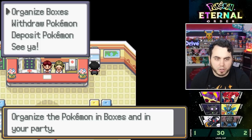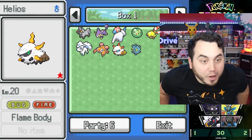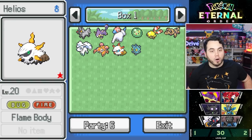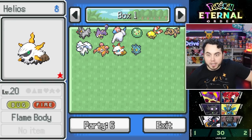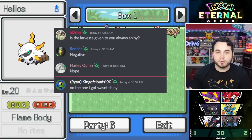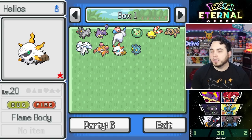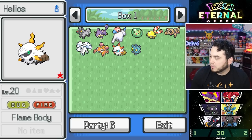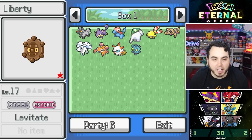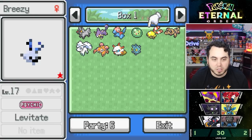Let's check if the Larvesta from the last episode was Shiny. No way — is it always Shiny? I asked in the Discord and confirmed it's not always Shiny — the one others got was not Shiny. We really just got lucky! I am the Bug Master — if you ever doubted it, it has been proven once again. We also have a Levitate Liberty with Adamant Nature. Our box is actually insane.